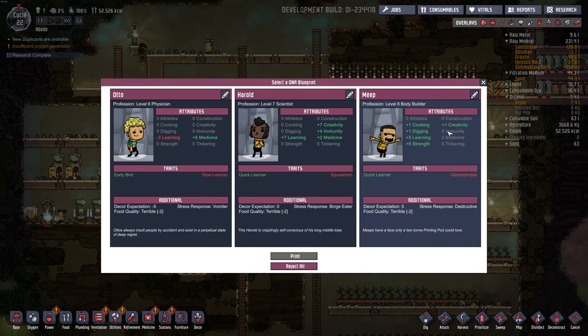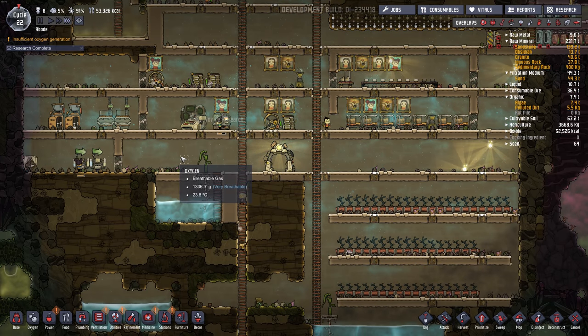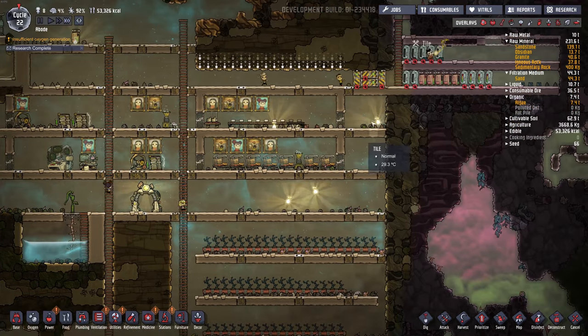Look at those nice sinks — I like it. Another dupe. What do we got? Quick learner, strength — I like this one. We like bodybuilders; strength is one of those stats you can't level up. I love all these shine bugs in our base — look at them all. Good for decor.